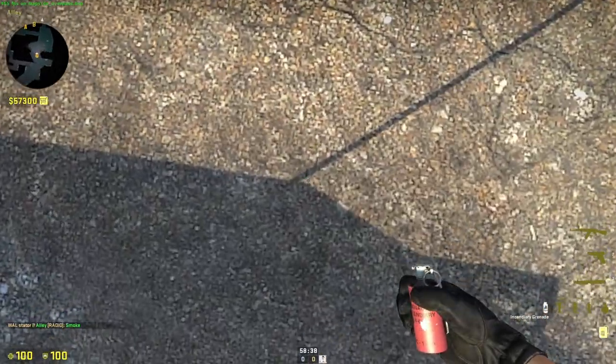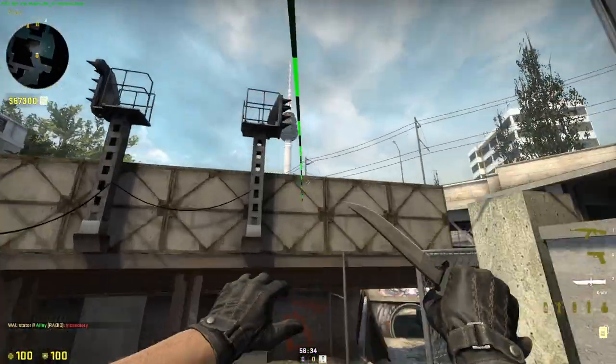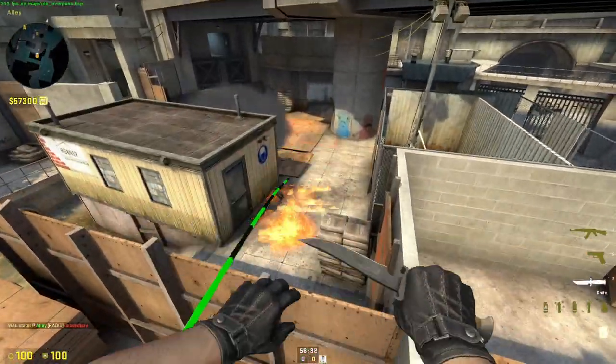This is a short molotov. Just come here, aim at the bottom of that, and jump throw — it lands there.